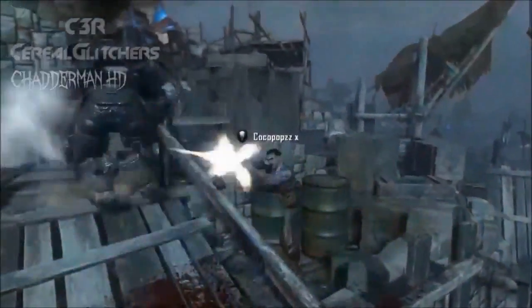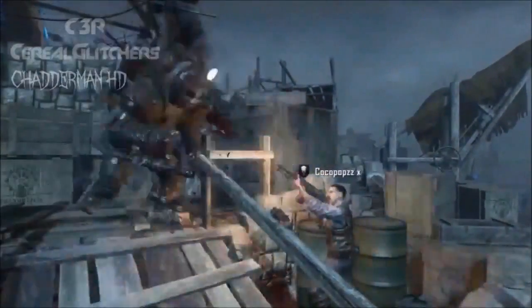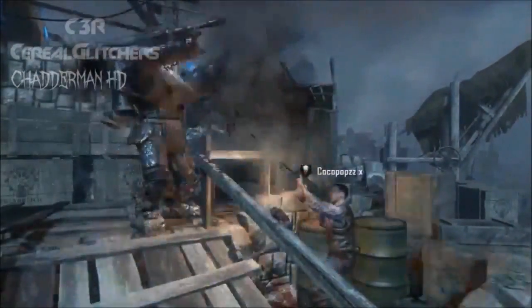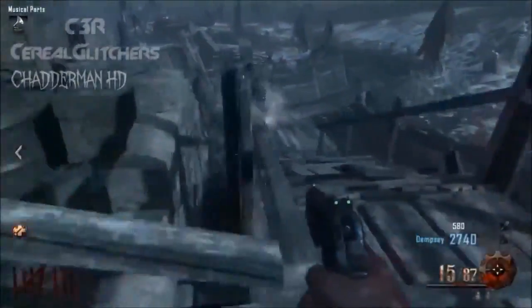Hey guys, channel, my name is Dio, welcome back to my channel. Today I'm going to show you another glitch using the Panzer. All you need to do is get yourself a B23R, come to the excavation site right next to the Pack-a-Punch, and come to this spot just where I'm showing you — go out, come back in.